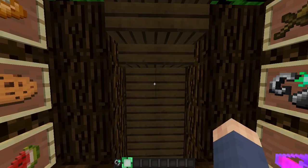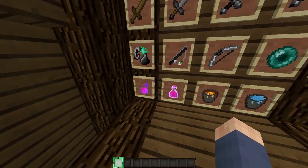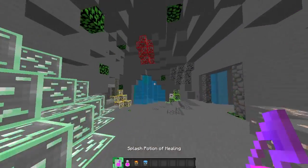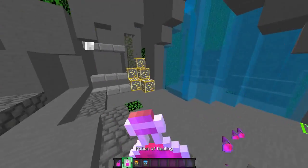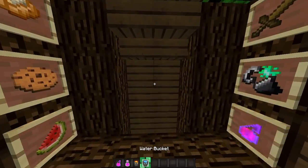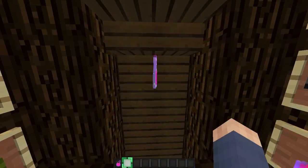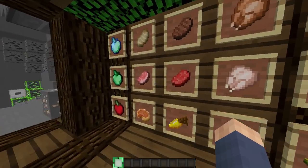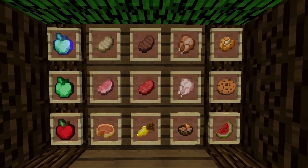Let's put all these away because we don't need them. Let's grab all these. These are the potions, and the lava and water bucket. I like the hotbar — it's very cool.